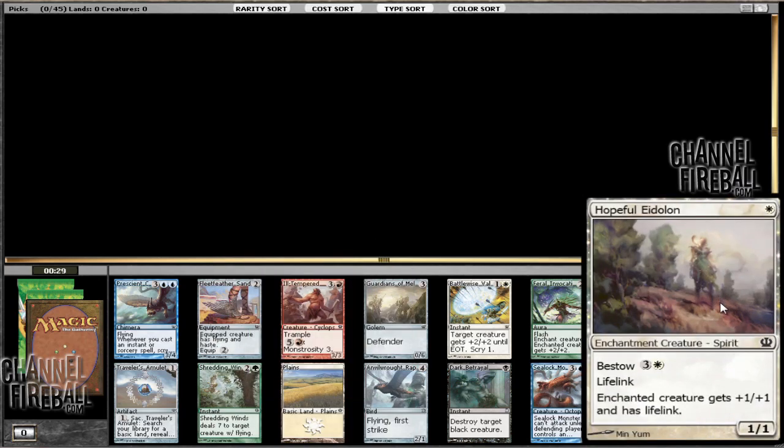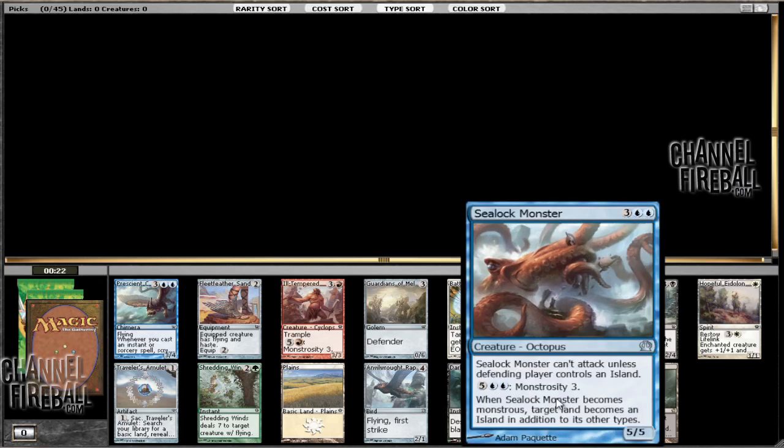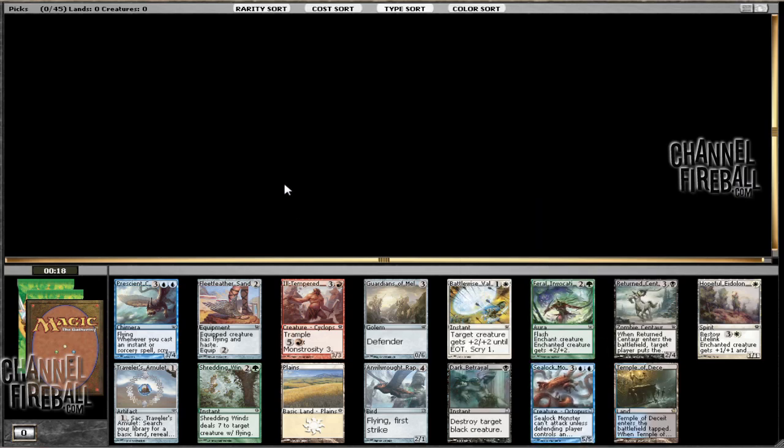There's also a Hopeful Eidolon, which is pretty reasonable to suit up to some random creature and make a large Baneslayer Angel. And there's also a Sealock Monster, which is kind of expensive, but it definitely becomes pretty large. Overall, I'm going to take the Ill-Tempered Cyclops.